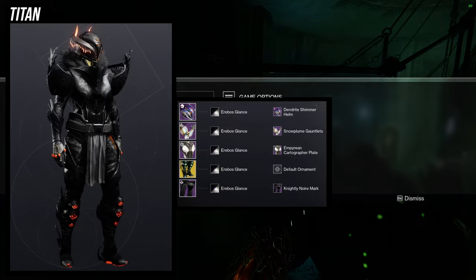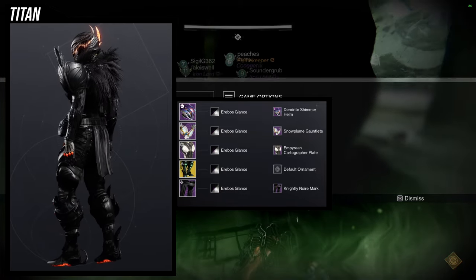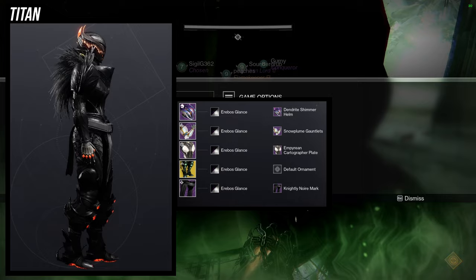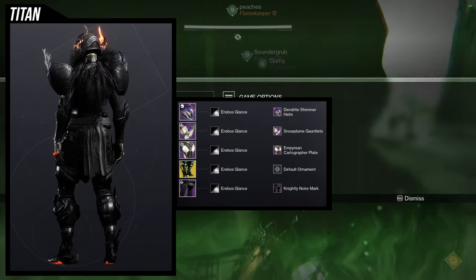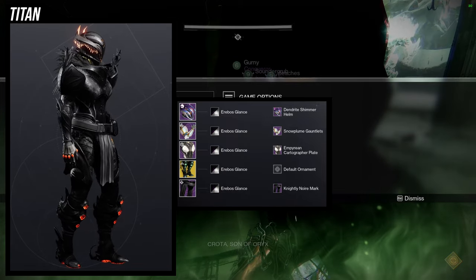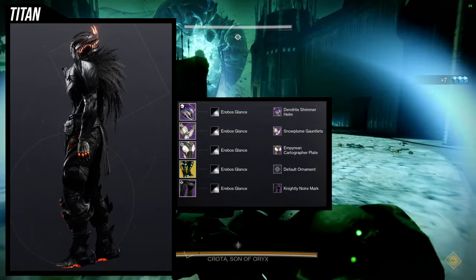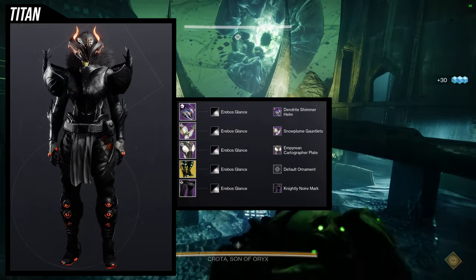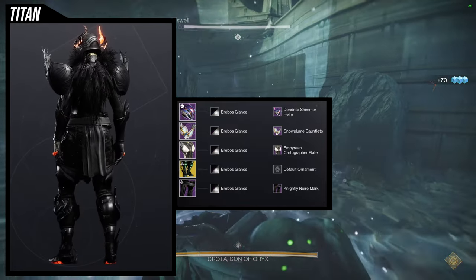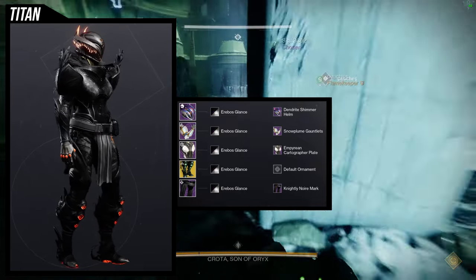For the arms, Snow Plume Gauntlets. The Empyrean Cartographer Plate is the chest piece. And then we're using the Knightly Noir Mark because this is going to be one of those sets that is symmetrical — if you cut it in half, it's going to look the same regardless of what side you're looking at. For the exotic, we're using the Abeyant Leaps, again because of the whole symmetrical thing. I actually really like this set so much that I would use this as my everyday look, but I have other sets with the Abeyant Leaps that just look way better.